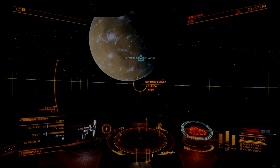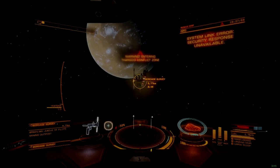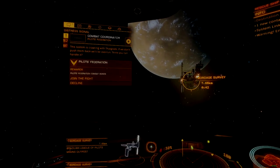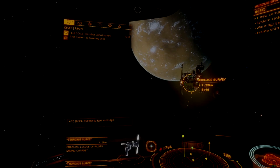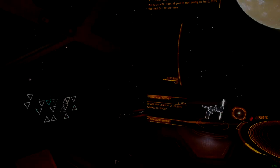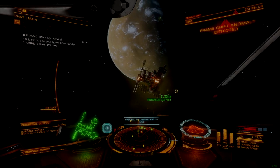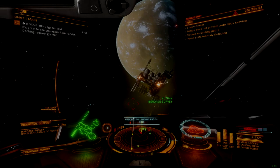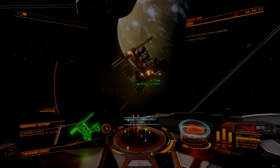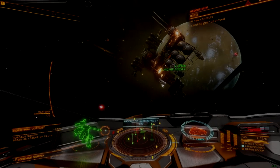Hey there, Commanders! Today we will be covering a shipbuild to go along with my recent overview of Thargoid War logistical missions. During that video I discussed a few of the different threats and constraints that these logistical missions introduce. This build will be focused on overcoming them with the least amount of engineering required, so we will be sacrificing some aspects of performance in order to reduce the amount of grind required to build it. Since passenger evacuation missions are a top performer in terms of reward per mission accepted, this build will specialize in it, and largely ignore all other mission offerings.